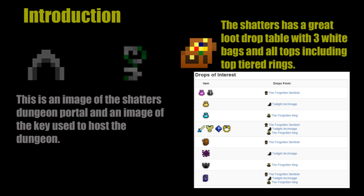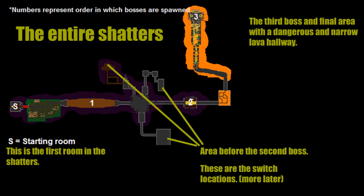The Shadows has a great loot drop table with 3 white bags and all tops, including top tiered rings such as the UBHP. This is a map of the entire Shadows — the starting room is on the left, the second boss is towards the centre including the 3 switches, and the third boss is located towards the top of the map. I will not be covering the secret switch in this video because it is unnecessary if you are duoing with a warrior and a pally.